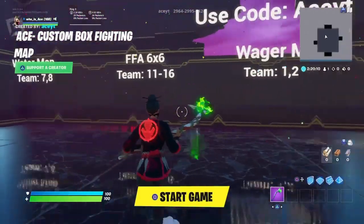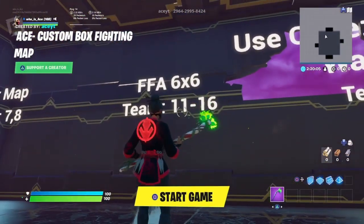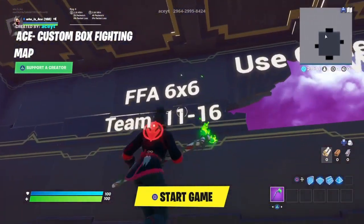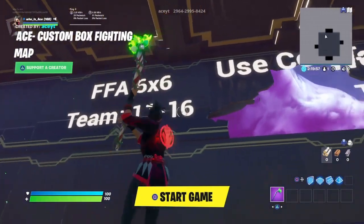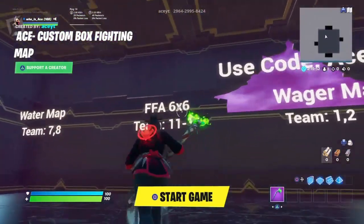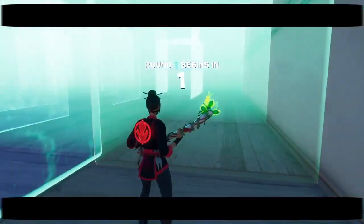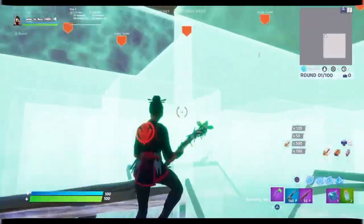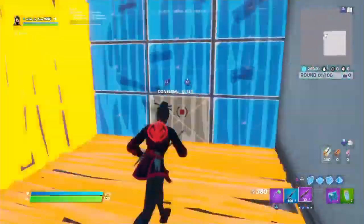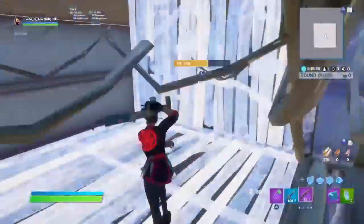The last unique map I'm going to be showing you guys is a 6x6 free for all map — up to 6 people can play on it. All you guys have to do is get 6 people, or even 3, it doesn't matter. Just change from teams 11 to 16: one person goes to team 11, others go to 12, 13, 14, 15, and up to 16. It's a cool 6x6 map where everyone will have their own box, and it's not too crowded because there's a lot of space. Up to 6 people could box fight here.